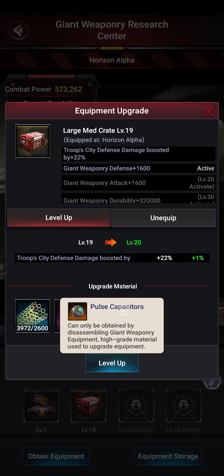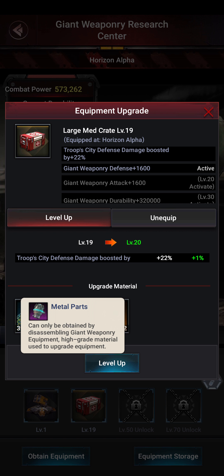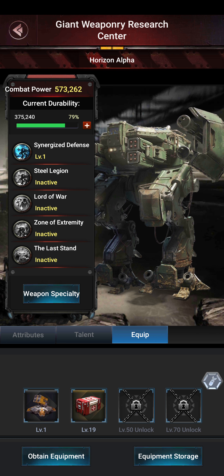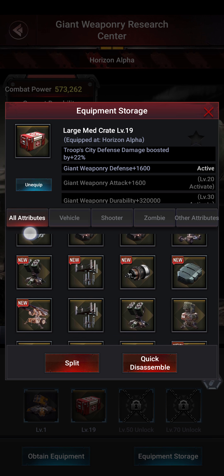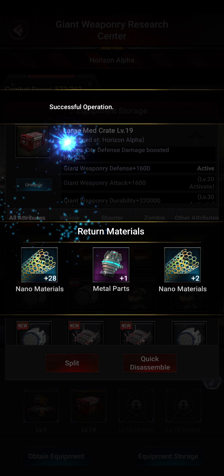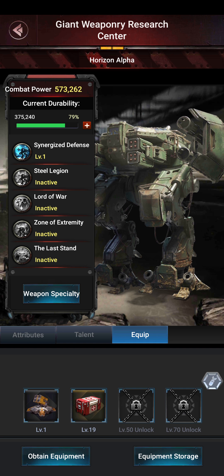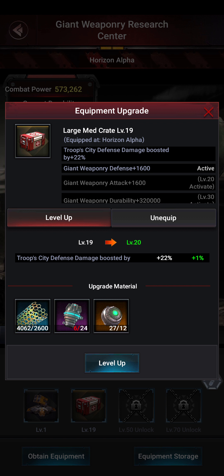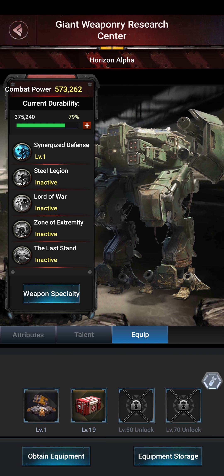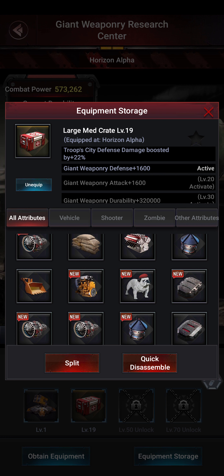Up to level 20 — you can see how much nanomaterials I need, and now I need a whole 12 orange pulse capacitors just for level 20, plus metal parts. To get metal parts, we go to equipment storage and just disassemble the non-golden ones — quick split, dismantle. You can see we get exactly the parts we need for leveling up. I need a whole 18 pulse capacitors. Are we going to have that much?